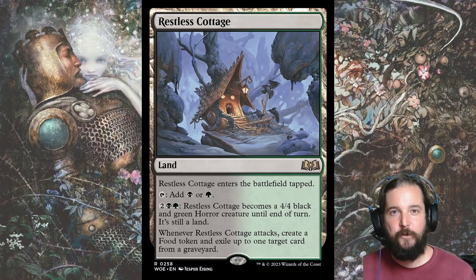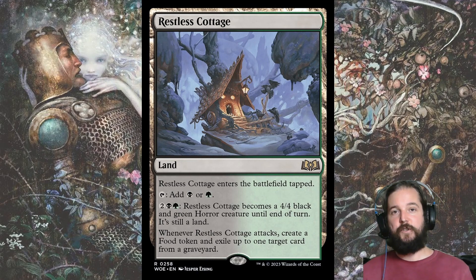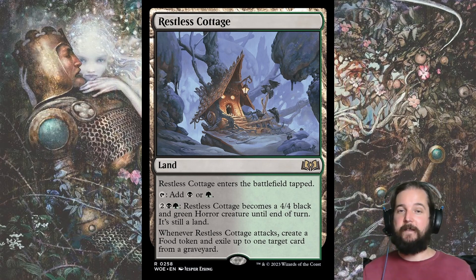Since you aren't looking for early aggression, you can afford to play tap lands. And Golgari got the best of the new man lands, Restless Cottage. For two, a black, and a green, you get a 4-4 creature that whenever it attacks, it creates a food token and exiles a card from a graveyard. This has been one of the better rares in Golgari, so don't sleep on the lands.